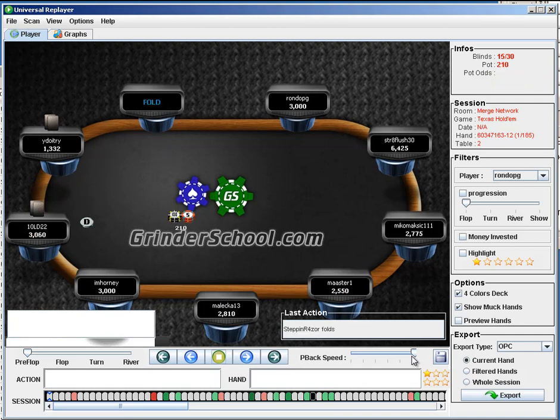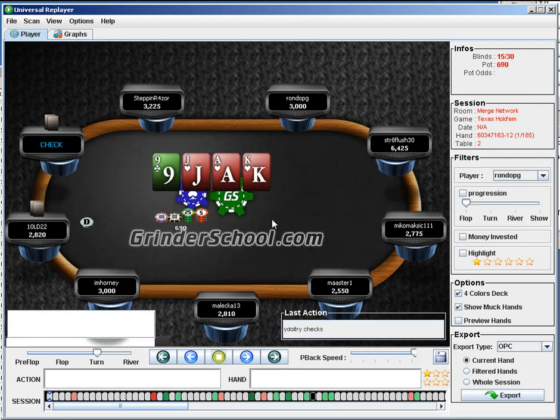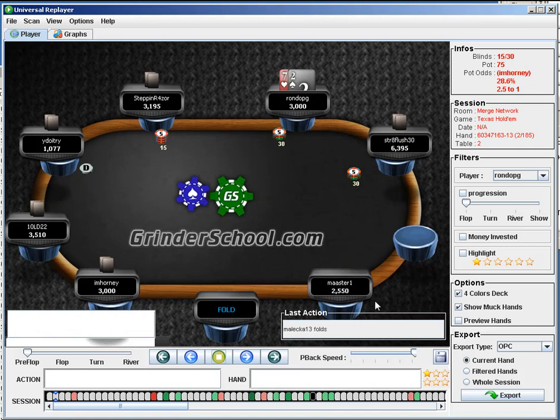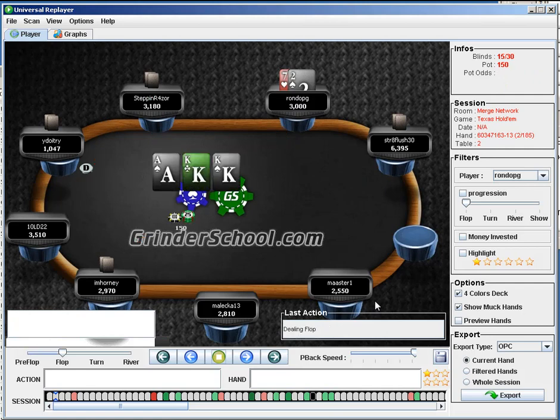Obviously K-2 there is going to fold. I just like to watch like this to get a feel for game flow. Obviously checking the 7-deuce here, checking it around. Checking — that's fine, nothing really to say. Wouldn't lead there at all; you're just not getting value from anything worse. And yeah, it just checks down.